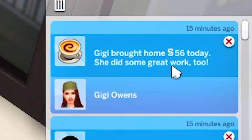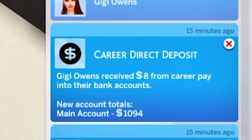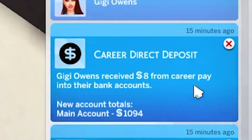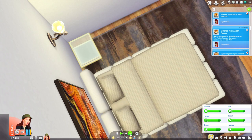Gigi brought home $56 today from her part-time job as a coffee barista. So 15% of that was $8 into her bank account and the rest into her household funds. If you're interested in realistic job finding, definitely check out my next must have mod video where we apply to jobs, go on interviews, send out resumes and more. It makes it realistic to find a job and go job hunting because job hunting is a job in itself.